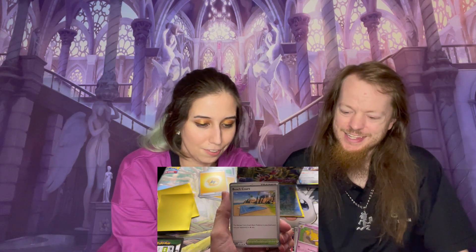So Mankey, Charcadet, Capsa-Kid, Potion, Bomberder, a Hypno, Beach Court, Reverse Holo Energy Switch, Reverse Holo Tandemouse, and oh cool, we got Iron Treads EX. Nice! There's so many packs. I love it. It's been a while since we've done this. I'm having so much fun right now.